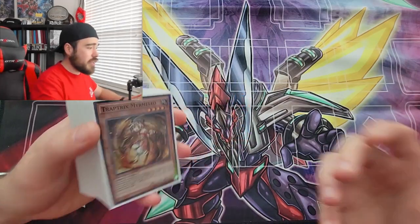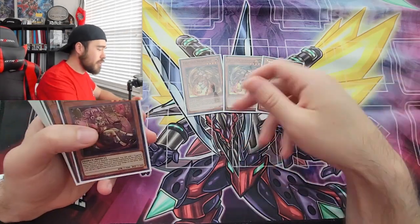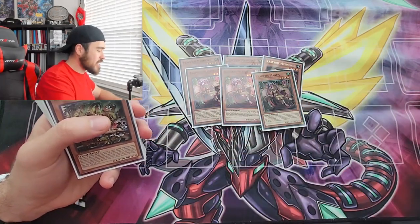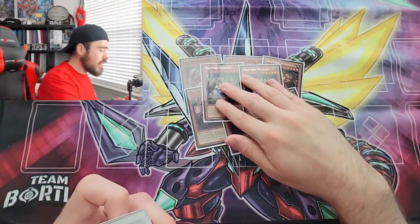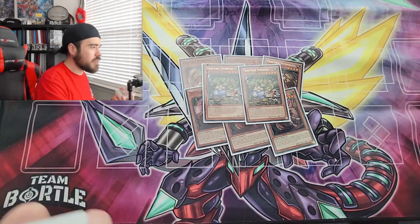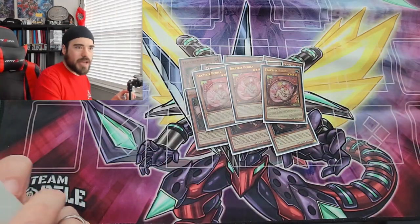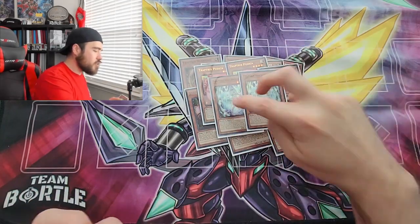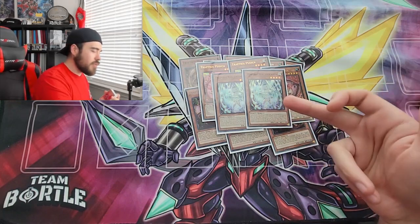Starting our monsters with Mermelo — we're maximizing our starters, obviously. Mermelo searches the new trap trick card. We have Mantis as well — maximize your staples, always running three of each. Next we're playing two Dianea; I was thinking about three but space is tight if you want to keep this around 40 cards. We're maximizing Pudica, which gets rid of problematic special summon monsters and searches your field spell, which is a double summon.